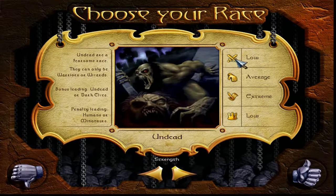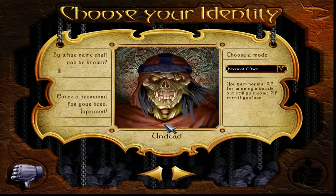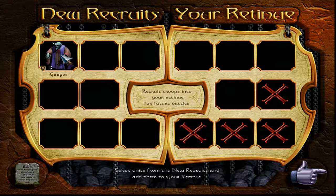You can choose a different race than undead for your hero so long as the race isn't too much of a goody two shoes. A dark elf hero would work well for undead too, for example. You start out a game with just a hero and their retinue. The retinue is a sort of elite force that you get from winning or losing battles and you accumulate more and more of them over time.